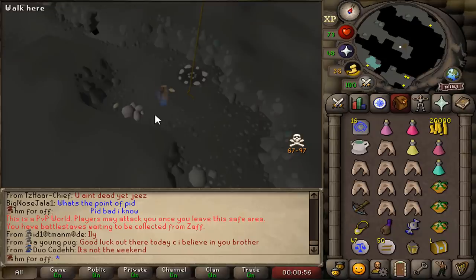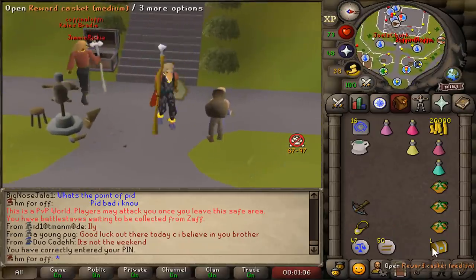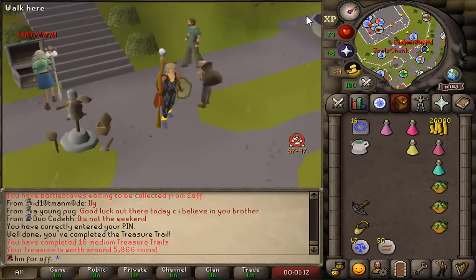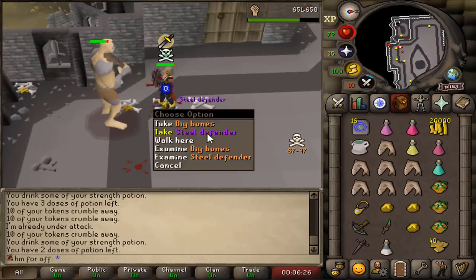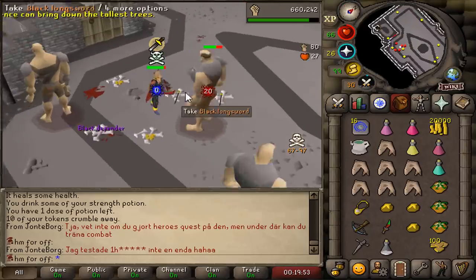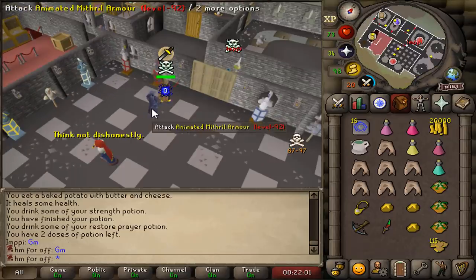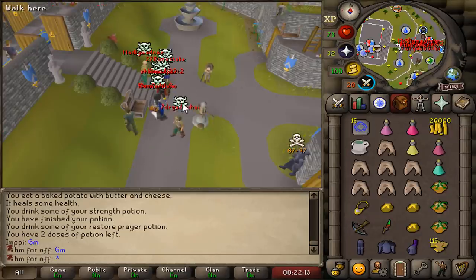81 magic. We got a medium casket — if we get a pair of boots in this casket, I'm ending this video right now. No boots, but we got a green headband, a nice piece of fashionscape. That's what we've been waiting for — a steel defender! Like 150 warriors tokens. Starting to get laggy. Black defender, we still got 100 tokens. I'm gonna lose my mithril set. I got my black defender.